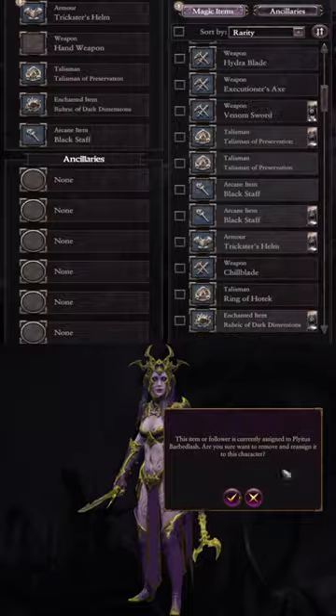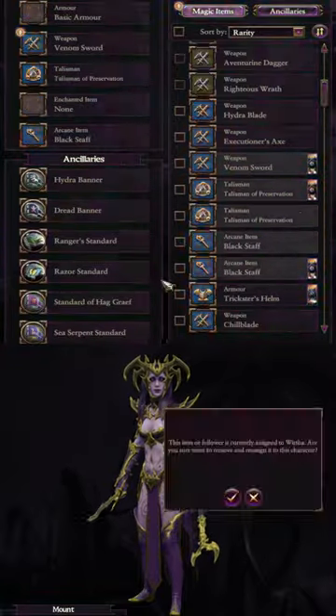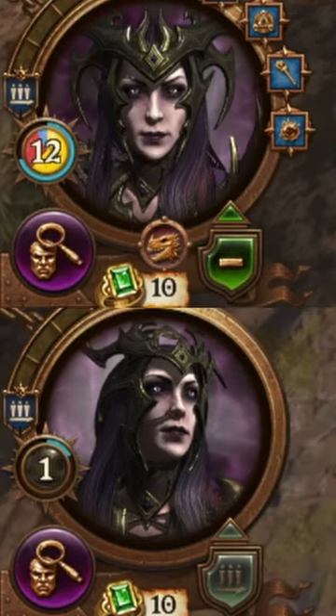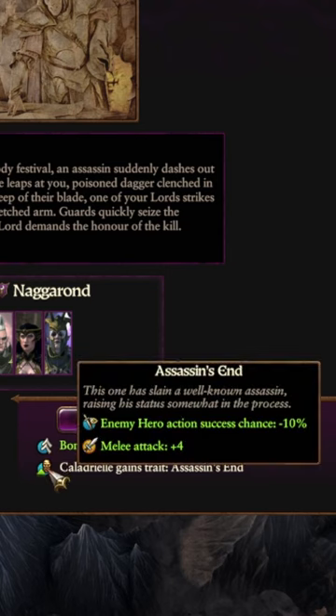Pass the full set of items and ancillaries back and forth between the two Lords for a while, and eventually both of them will end up with 10 loyalty, making the Lord safe from rebellion and giving you a chance to get the superior high loyalty dilemmas at the start of your turn.